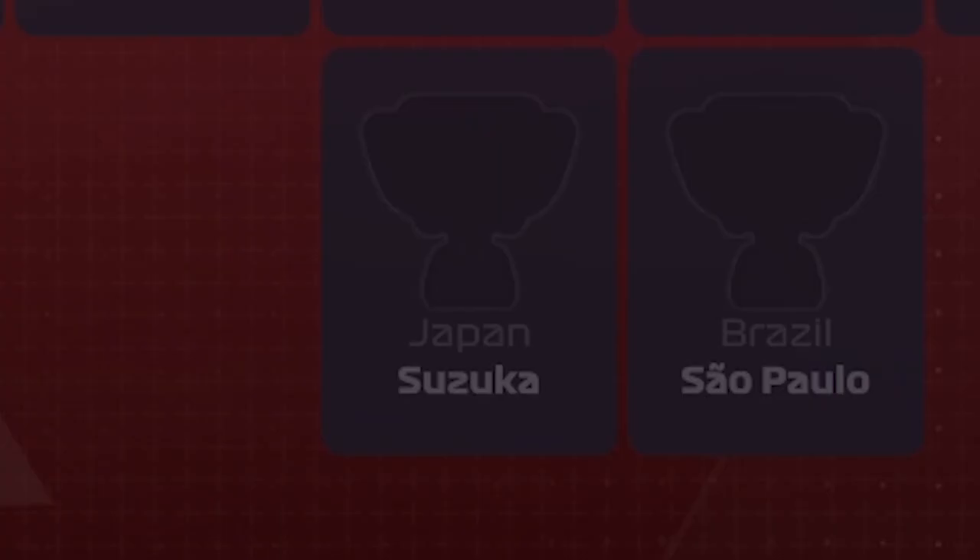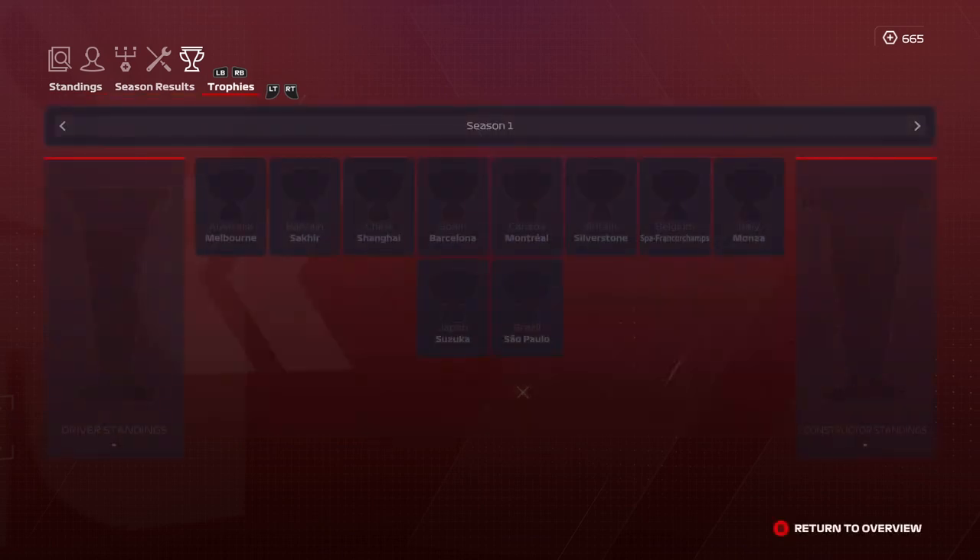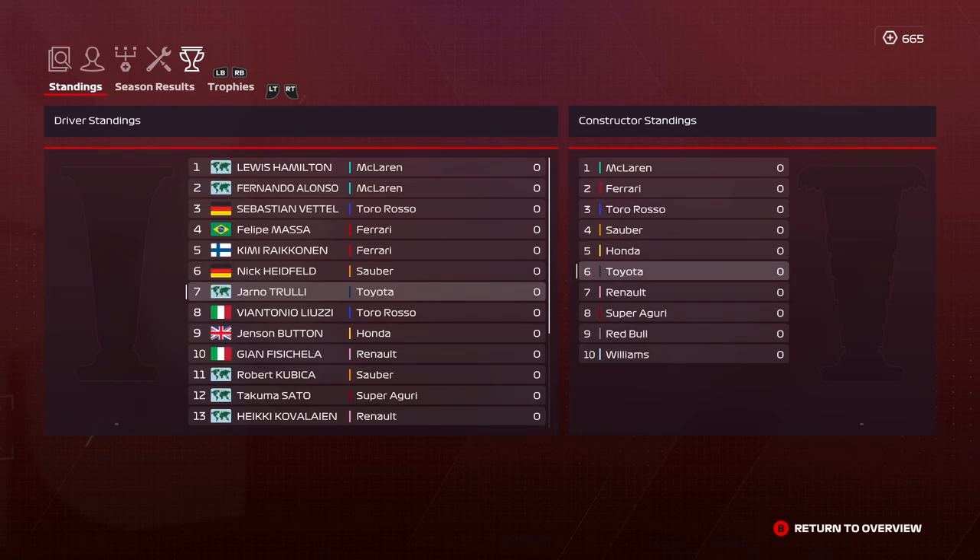Obviously in this game it's Suzuka, but in real life it was at Fuji, so there's no way to change that — we'll just have to go with it. I would have done 16 races, but I want to do 10 because I feel like 16 would be a little too much.